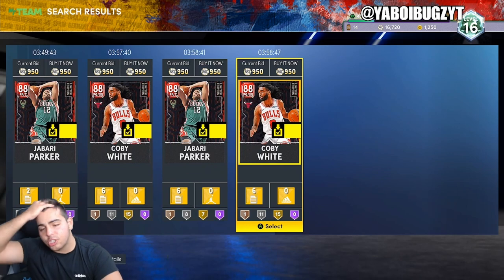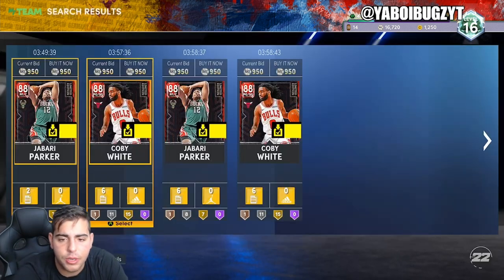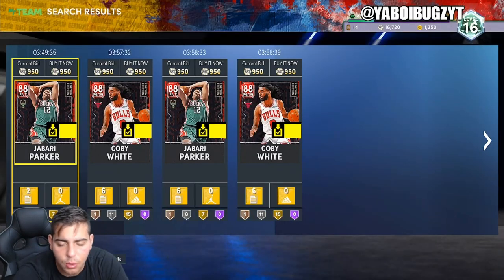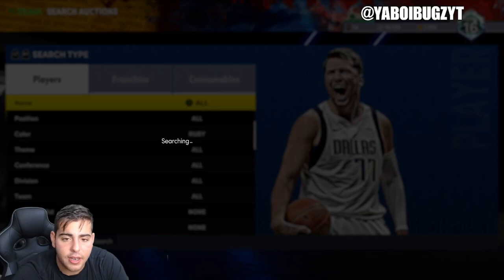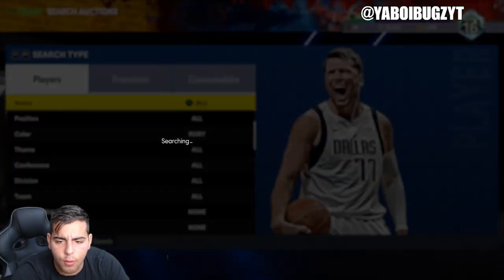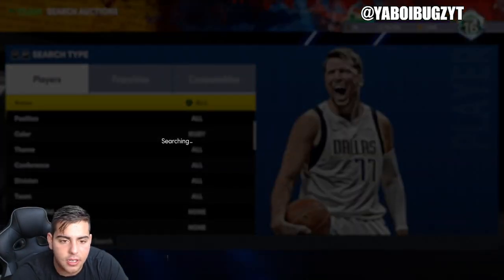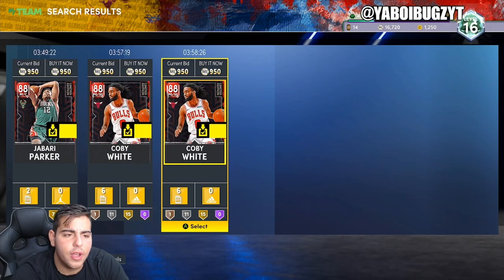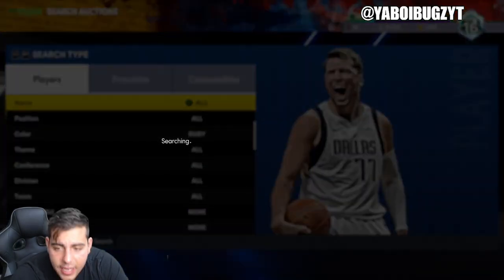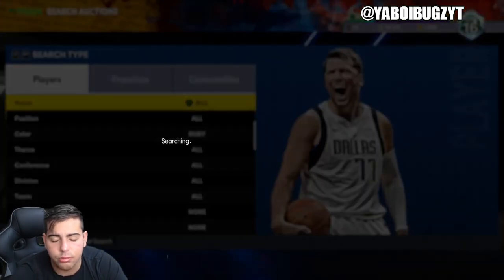As of last week, Rudy Gobert was the cheapest ruby and he was 1,700 MT — or two weeks ago, maybe even 1,500 or 1,200. Then a week later the man goes all the way up to over 3,000 MT — that is doubling your MT instantly. He sells instantly. So if you guys want, I would start buying these cards for 950 because these cards are gonna go up to at least 1,500.